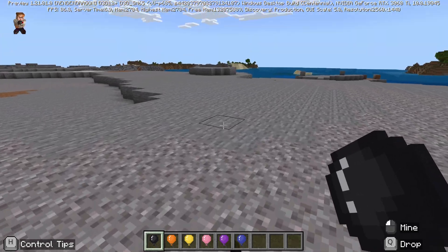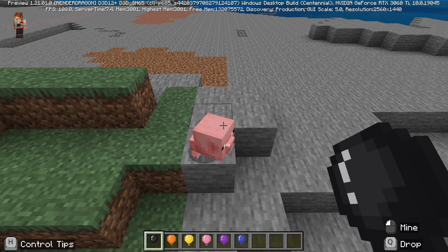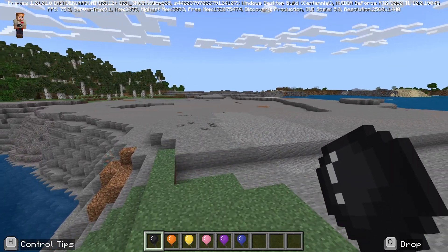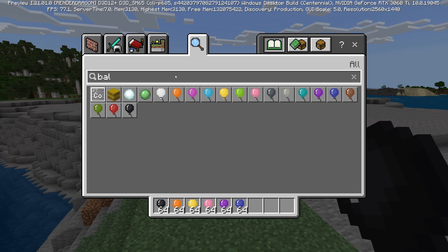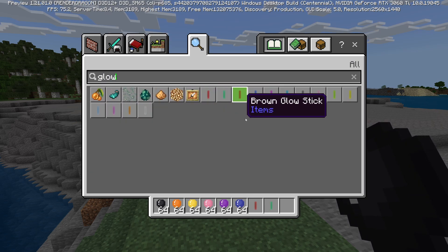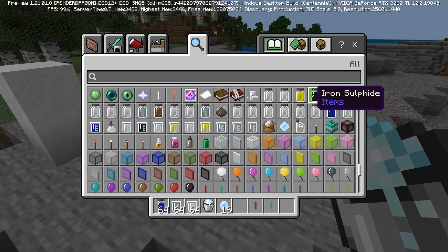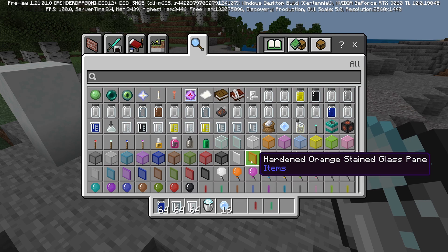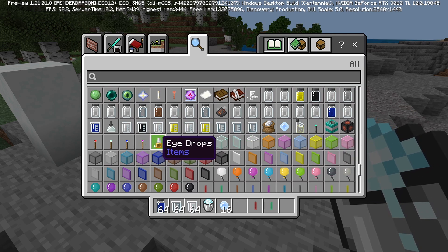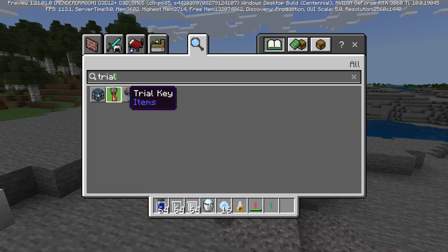No more messing around with the compound creator, crafting table, element reducers or element creators. Just go into your inventory and grab those balloons and send those pigs flying into the sky. You can get glow sticks, which used to be a real pain to craft. All the chemicals, eye drops, hardened glass, heat blocks, underwater TNT, bleach, underwater torches, super fertiliser, ice bombs — all those kinds of things you can now just get.